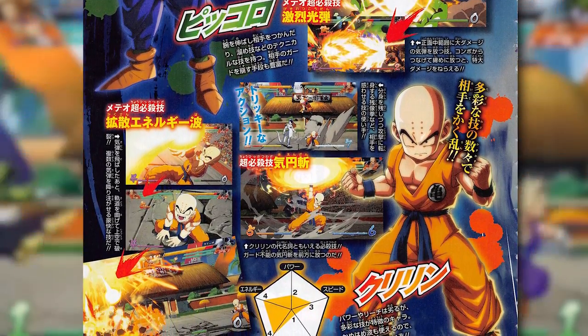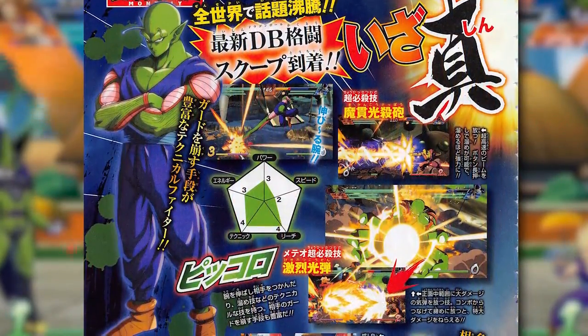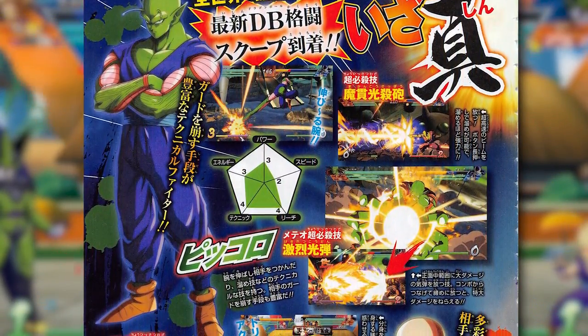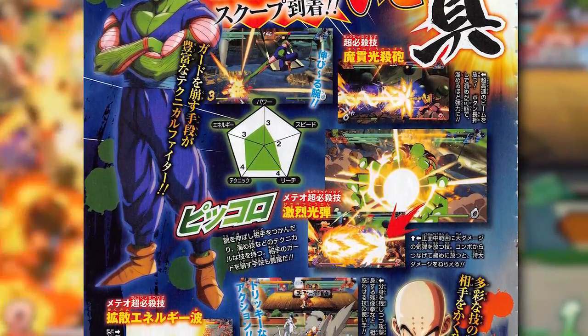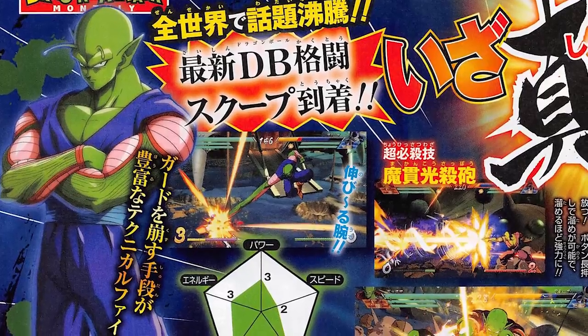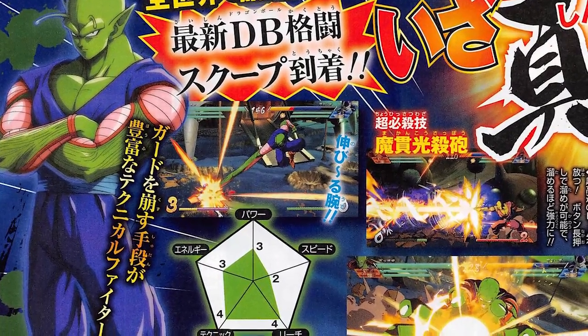I'm going to reference gematsu.com, which is where I'm pulling this information, because I did want to provide you guys with some translated info — the graphic you're seeing right now is obviously in Japanese. So here we go: Piccolo has technical skills such as extending his arms to grasp his opponent and a charge technique.